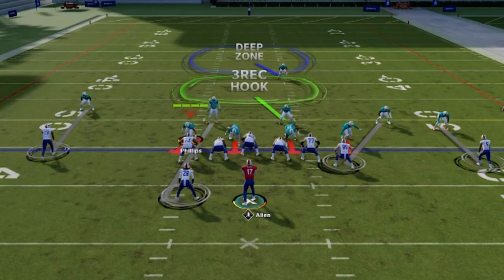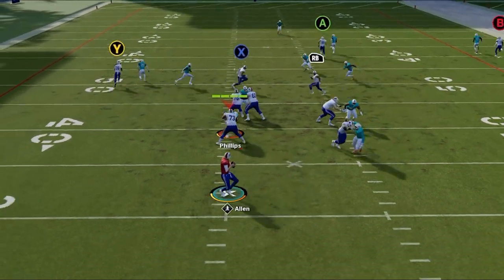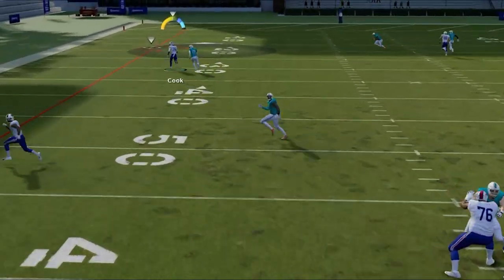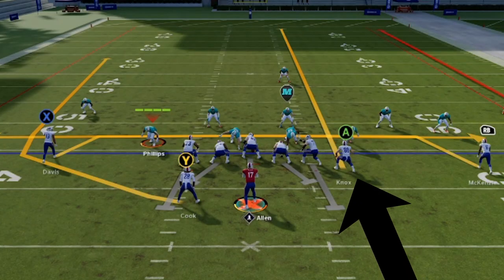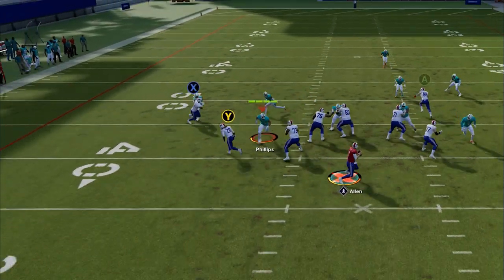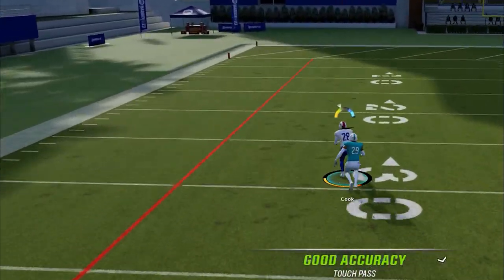Even against a different defense like Cover 1 Man, where the man in coverage starts closer pre-snap, he still reacts the same way — closing the distance only to lose position once he has to turn around. Against Man Cover 1, just make sure to streak the tight end to pull the safety back deep. And since running backs can't be pressed, this play will work against both off man coverage and man press with the same success.